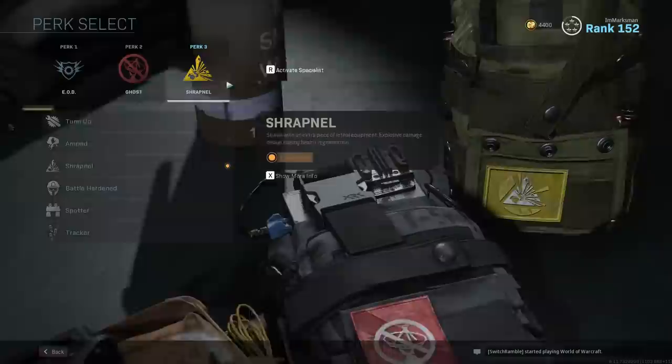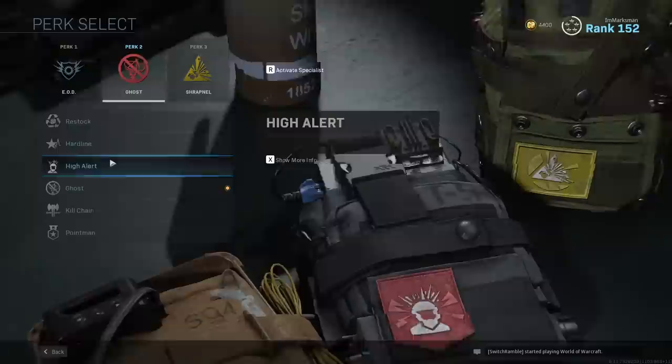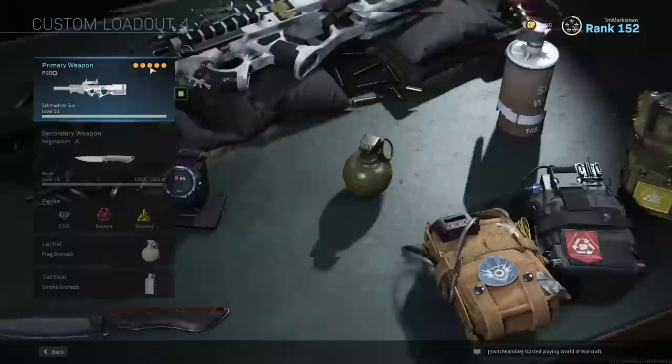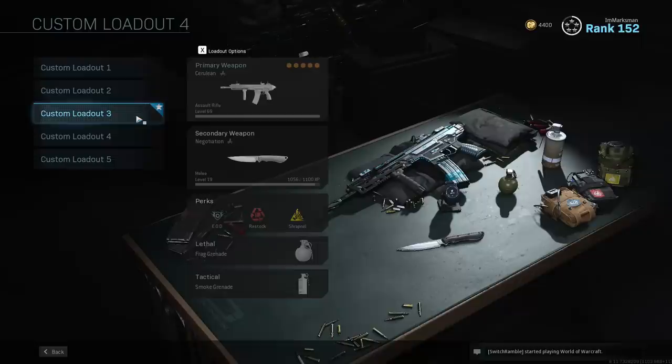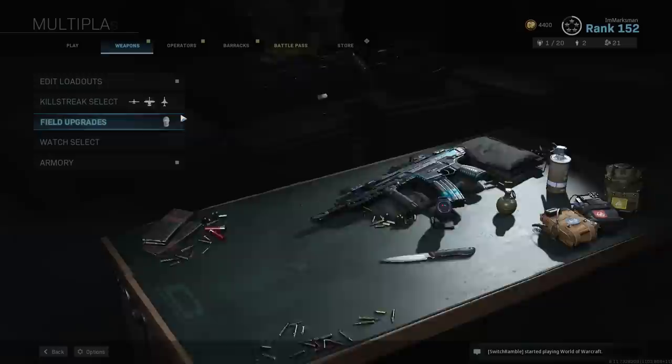If I'm playing certain maps where I need to rush and I'm gonna get stunned a lot — like Hackney Yard for example — I'll switch Shrapnel to Battle Hardened. Another good example of a map like that is Shoot House. Those are my standard perks. I might swap one of them depending on the map and the team I'm playing against. Those are the two main classes. The Kilo is a strong weapon; M4 is by far the better weapon, but I use the AK here for fun. I'm using an MK2 down here to level it up — this is usually a sniper class.